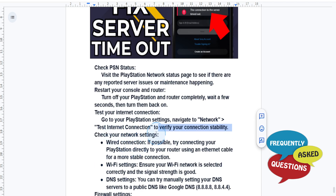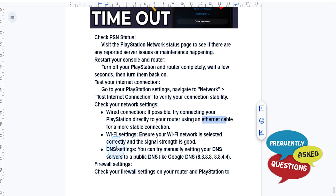You can also check your network settings. If you're using a wired connection, try connecting your PlayStation directly to your router using an ethernet cable for a more stable connection. If you're on Wi-Fi, ensure the correct network is selected and signal strength is good. You can also manually set your DNS to a public DNS like Google DNS.